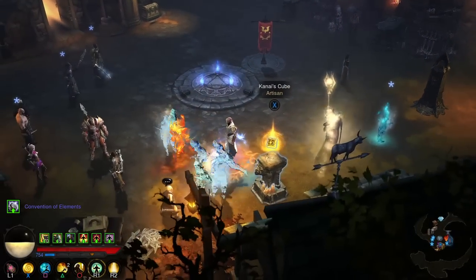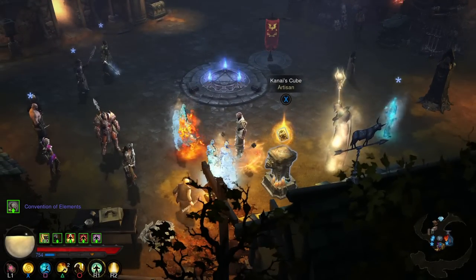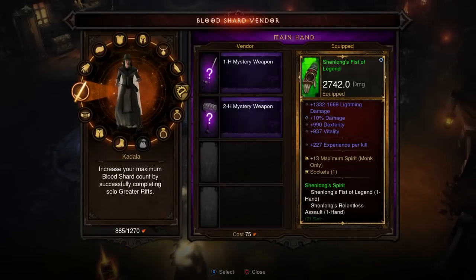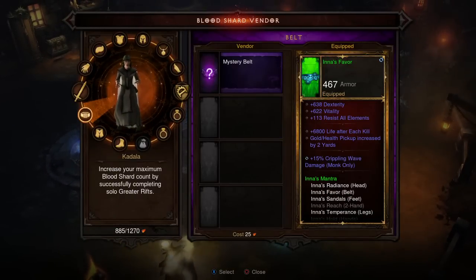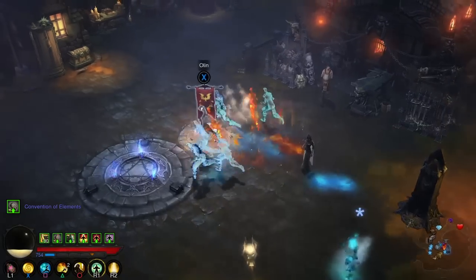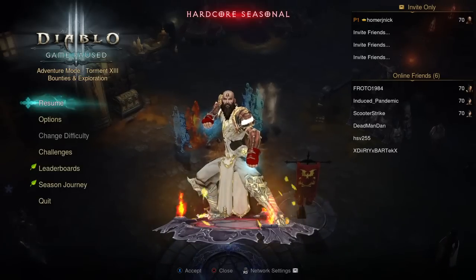Every item you reforge, no matter if you close the game down, it will always be the same stats when you reforge it. That is also true of Kadala — if I bought some belts, didn't get what I wanted, closed the game down, got my shards back, and spent them on belts again, I would get the same results. Fantastic — that was introduced in Patch 2.5.